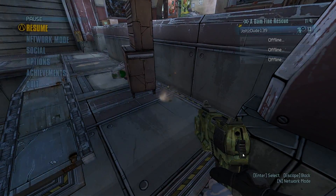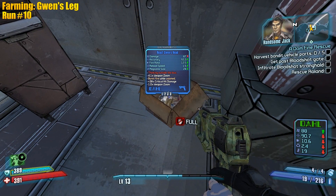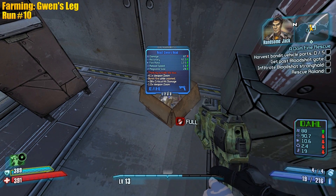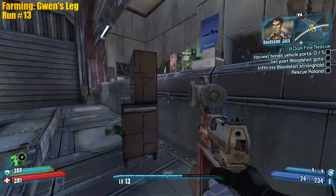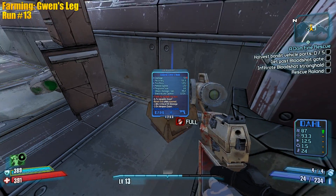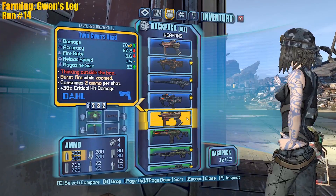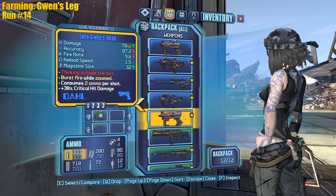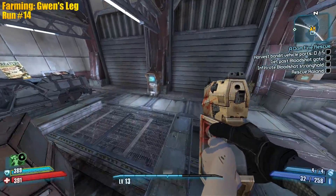Let's farm for the Gwen's Head - I haven't used the Gwen's Head in so long. It's pretty average. Yo we get a shock one - I would never use it. Times two - fire rate goes down but DPS increases. We'll take that. No sight - I like it. Fire rate goes down but DPS increases - yeah we'll take that.